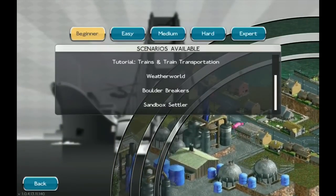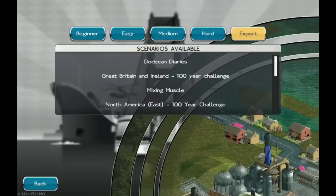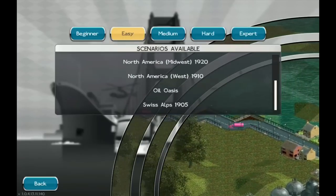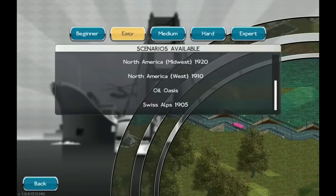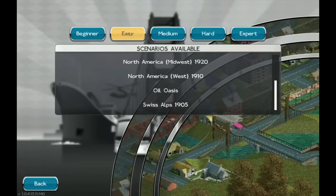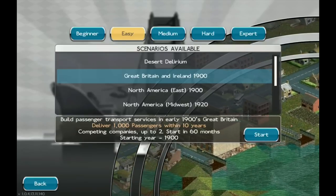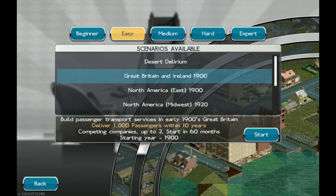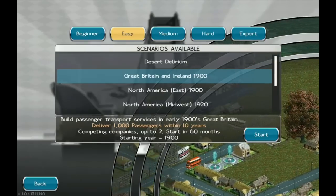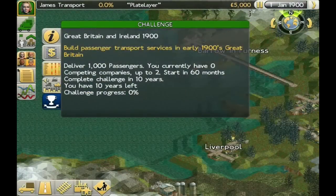Let's start a new game. I don't need the tutorials. Let's jump ahead to easy. Most of these maps are actually the same. We've got Oil Oasis, which we're actually doing on the PC version of Locomotion right now. Let's go ahead and do Great Britain and Ireland 1900. Build passenger transport services in the early 1900s Great Britain, deliver 1000 passengers within 10 years — that is super easy. I thought I'd just show you guys this because I thought it'd be quite interesting for you to know about and see as well.